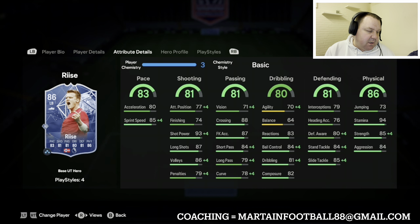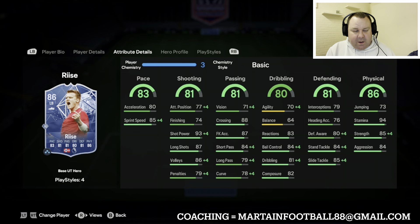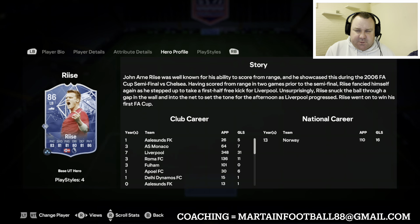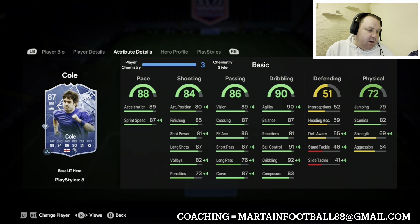At left back there aren't that many options, so I've gone with the base hero John Anorise at 40,000 coins, which is quite a lot. He's six foot two with two star weak foot, which isn't great, but he's quite well rounded on the stats so he'll do a steady job for you.